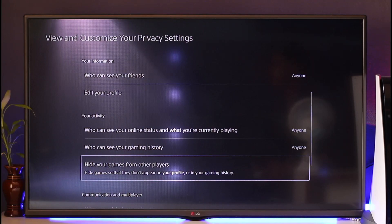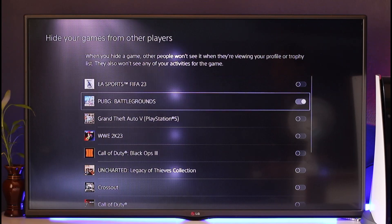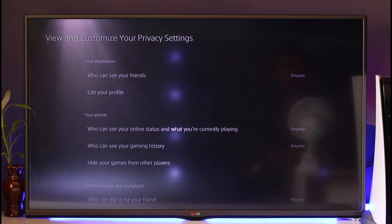When you select Hide Games from Other Players, you can choose which games you want to hide. Once you check all the games you want, you will be able to hide those games respectively.